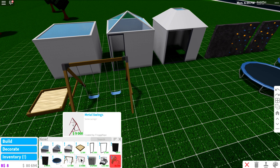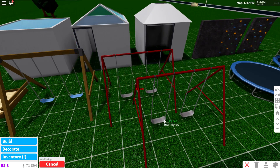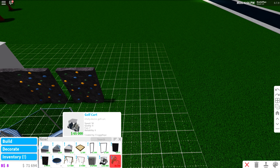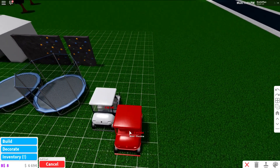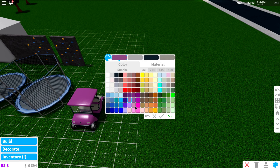Next we have the wooden swing — the description says 'some swings' — and then the metal swings, which are a little shorter. I used to have some of these. Then we have the little golf cart, which is 65,000 coins. I want to place it down and check out some of the color variations — oh my gosh, that is so cute!